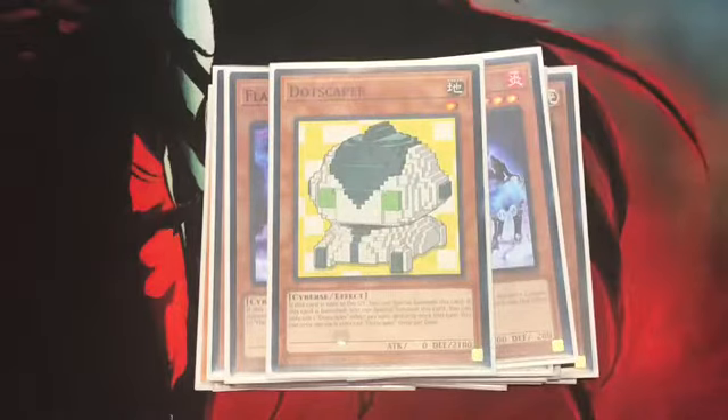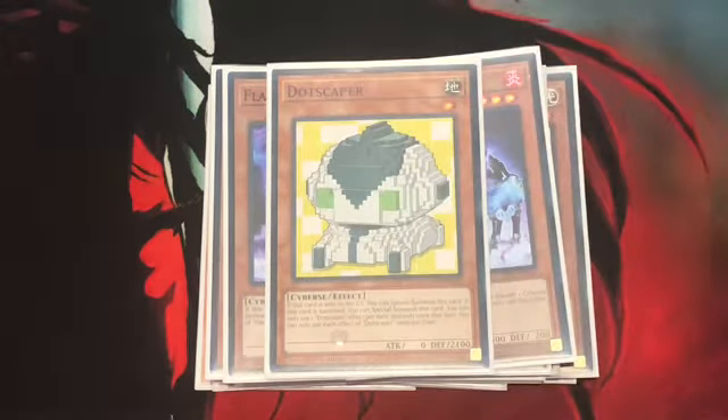Next up, 1 Dotscaper. If this card is sent to the grave, you can Special Summon this card. If this card is banished, Special Summon this card. You can only use one of these effects once per turn, and each effect only once per duel.